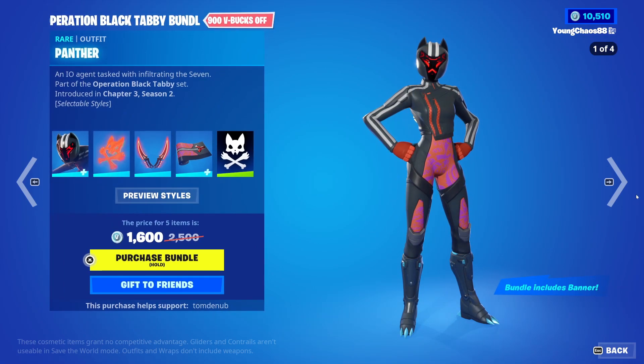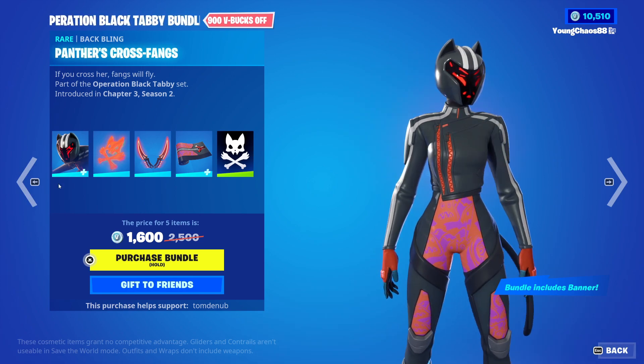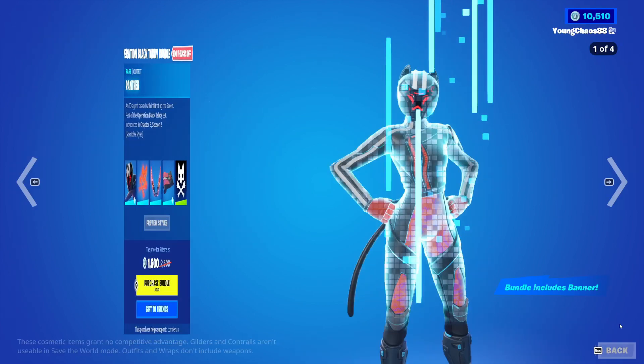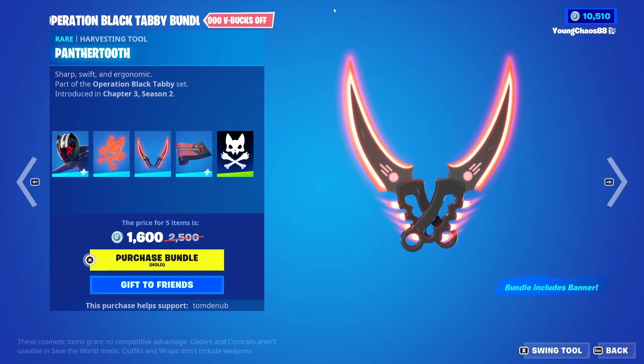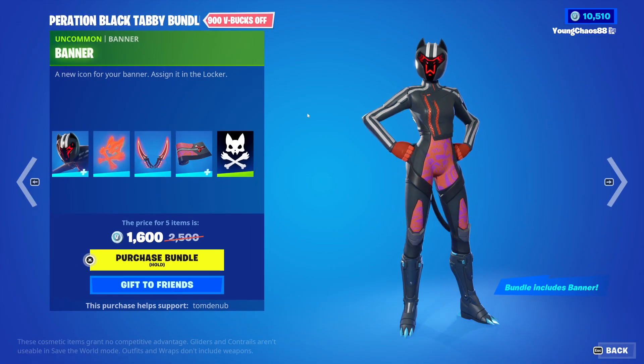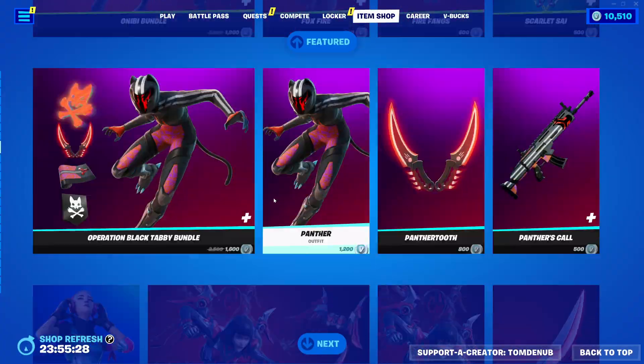With the Operation Black Tabby bundle, we're looking at 1,900 V-Bucks for a total of five items. We have Panther with the Back Bling Panther's Cross Fangs — it's a rare skin, 1,200 V-Bucks. The skin does have four different visor styles — pretty customizable there. And we have Panther Tooth, a rare harvesting tool, 800 V-Bucks. Panther's Call, a rare wrapping, 500 V-Bucks — animated. And for buying the bundle, you get an uncommon banner icon, and you can buy everything else separate.